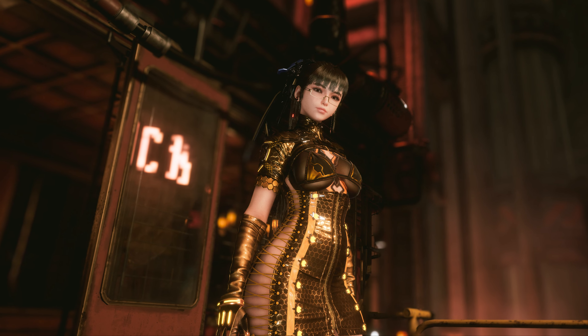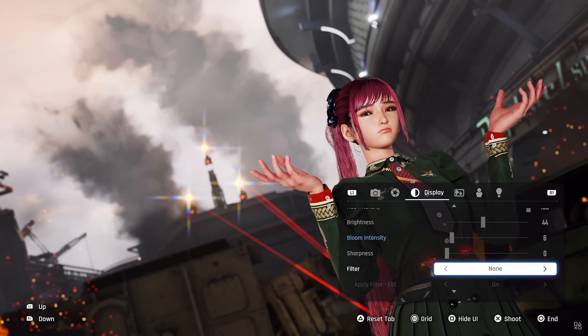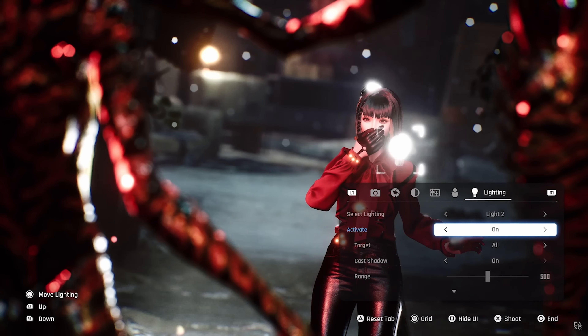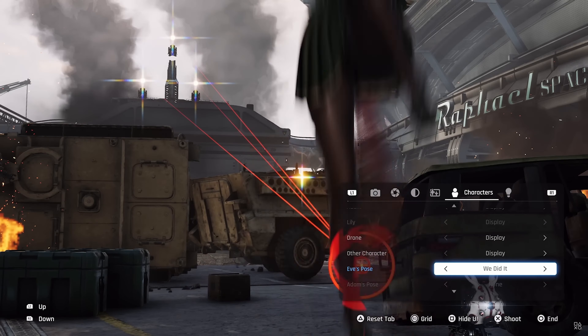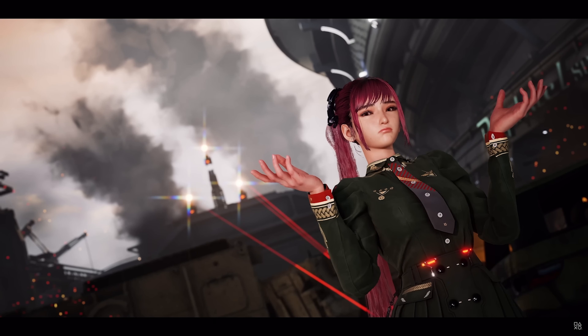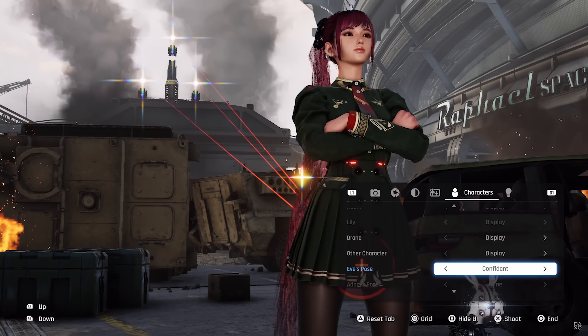The preview is almost as revealing as one of Eve's outfits, and there's plenty to see in what looks to be a pretty impressive feature set that even includes custom lighting options. The high speed preview did make it quite tricky to see everything at first glance, but after slowing things down we can get a good look at everything it has in store.